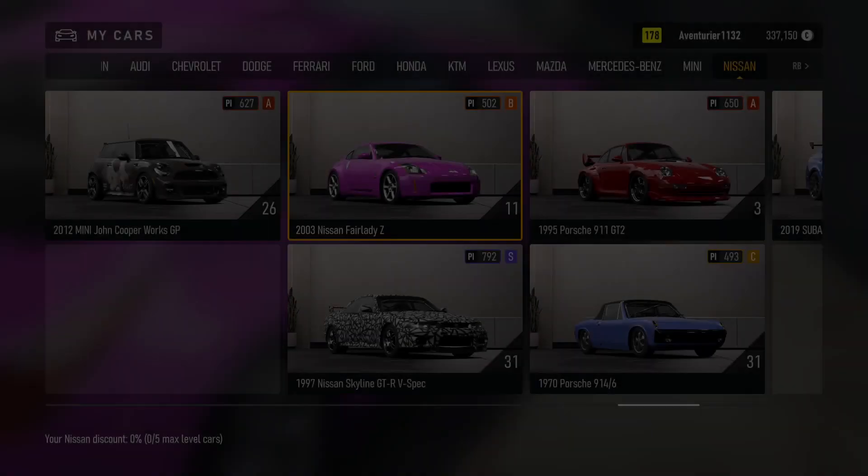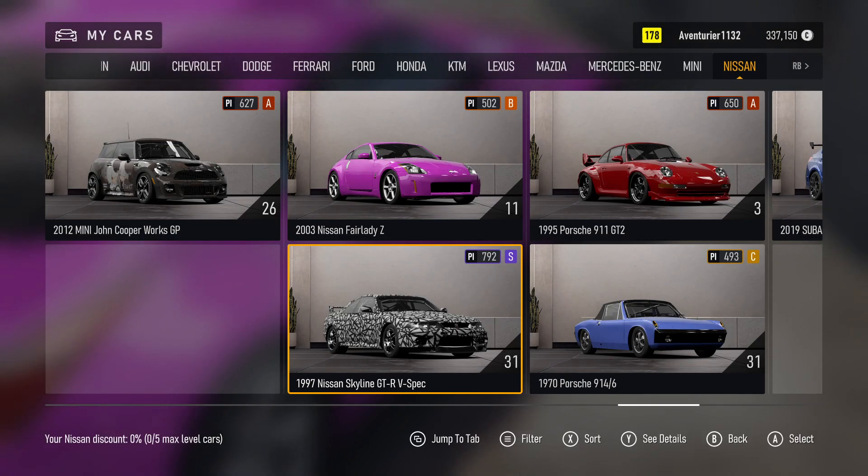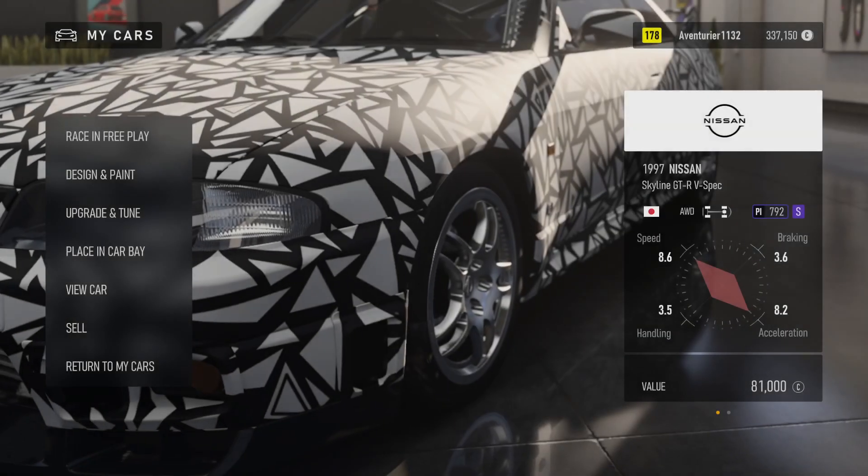My Cars. 2003. Car: 1997 Nissan Skyline GT-R Spec. Changing Car. Loading. Upgrade, Placing, View Car. 5 of 7.